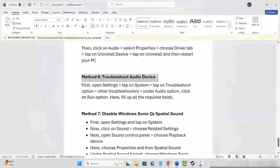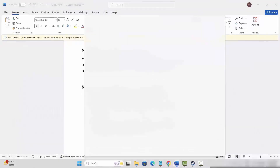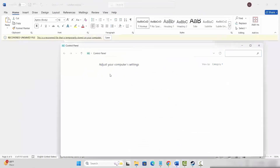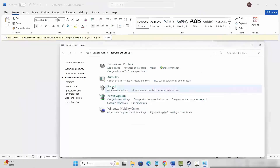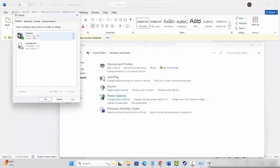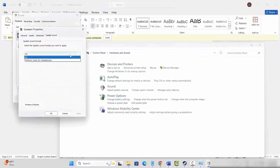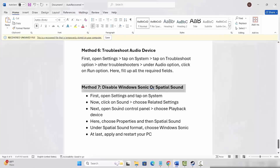If not, the next solution is to disable Windows Sonic or Spatial Sound. Go to the search option, search for Control Panel, click on Hardware and Sound, then click on Sound. Select your speakers, right-click, click on Properties, then click on Spatial Sound. Select Windows Sonic for Headphones, then hit Apply and OK. After doing this, restart your system and then launch the game to see if the sound issue is fixed.